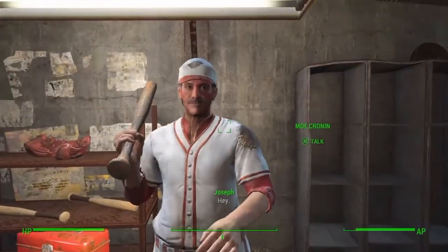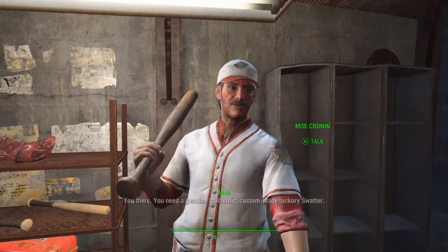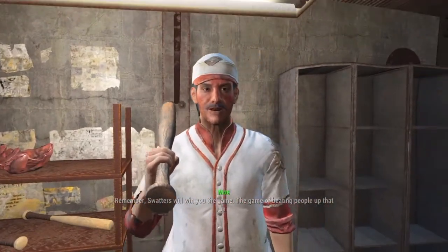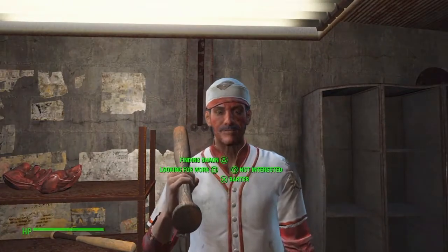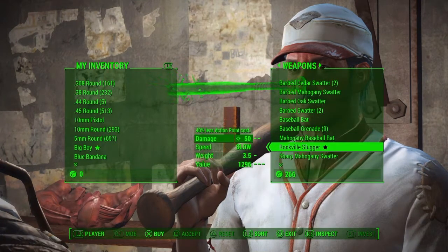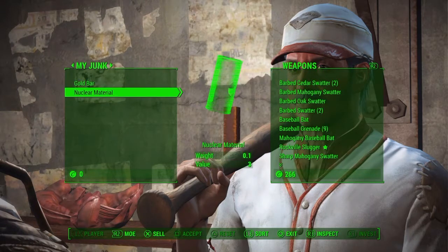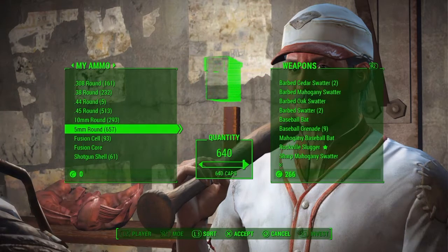If you want to go over here to use any vendor, you can start doing it. You want to go by, and let's say you want his legendary weapon down there at the bottom - see it? I want you to go over to your side. Go find some 5mm rounds if you have them. You want to get rid of them - I'm going to get rid of one. Only one.